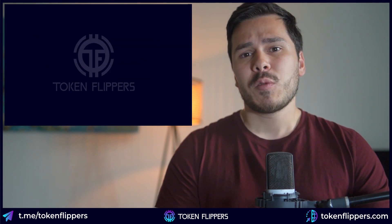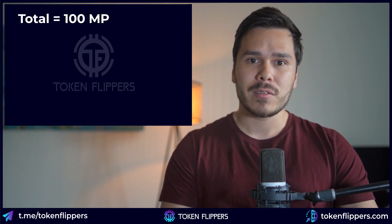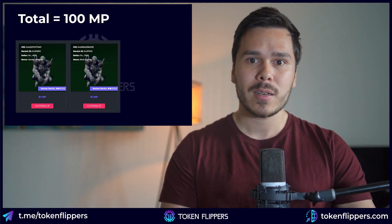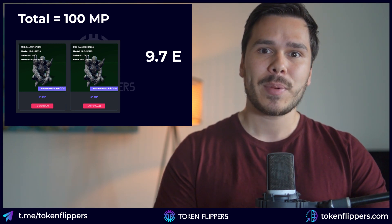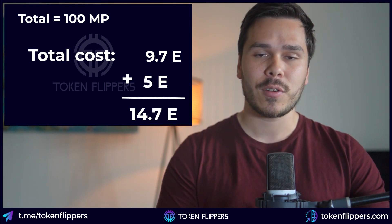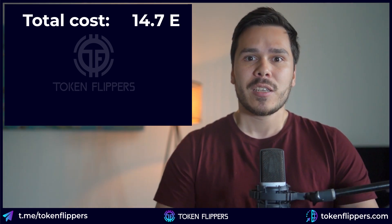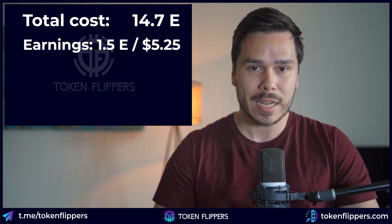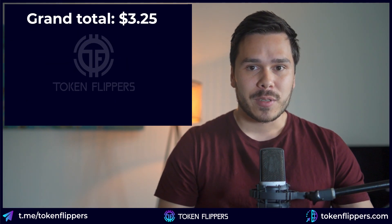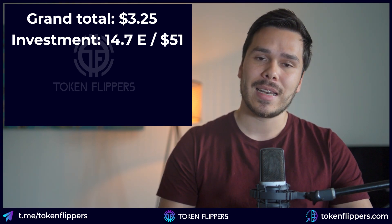So how much do you earn? This will vary depending on the price of Eternal, but here is the calculation for the lowest investment. We need to reach a total of 100 MP, so let's buy 2 two-star workers with more than 100 MP total for 9.7 Eternal, and 2 one-star ships for 5 Eternal — total cost 14.7 Eternal. The reward per mine is 1.7 Eternal with an 88% success rate, so effectively we earn 1.7 × 88% = 1.5 Eternal or $5.25 per day. After paying workers $2 per day, we're left with $3.25 per day. Since our total investment was 14.7 Eternal ($51), we make our money back in less than 16 days.